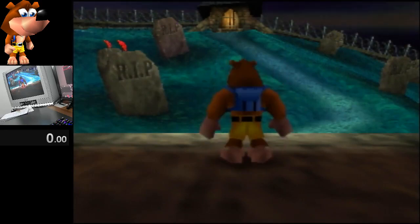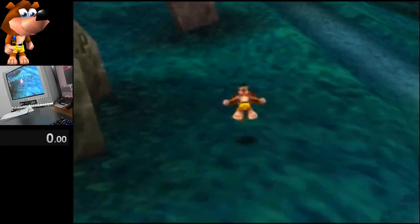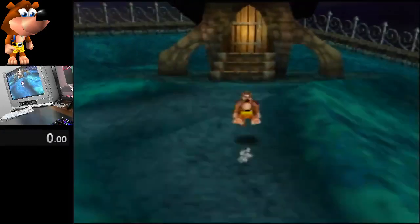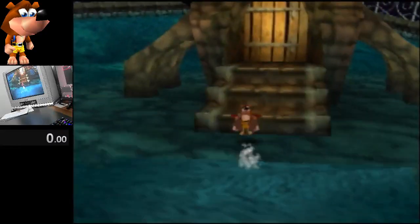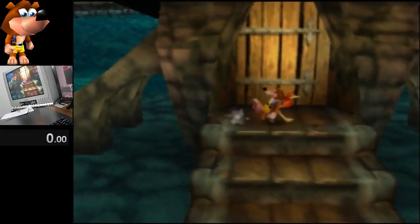The theory is basically that on this step in front of Mad Monster Mansion there's a seam that runs along it, and there's a tiny gap in the seam. That seam runs kind of diagonally along the step like that.